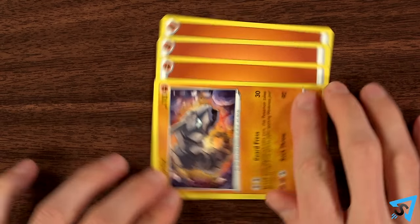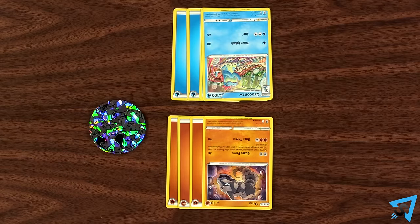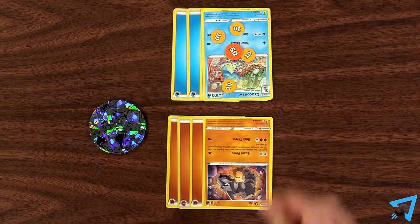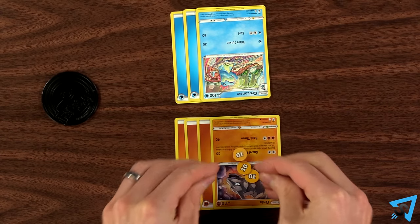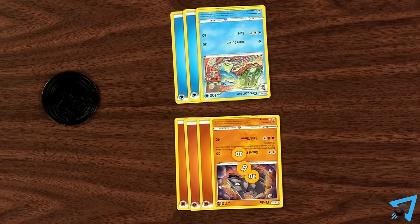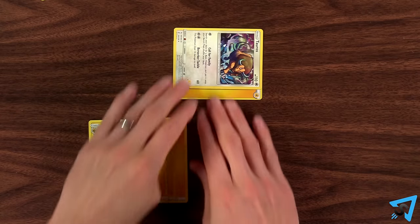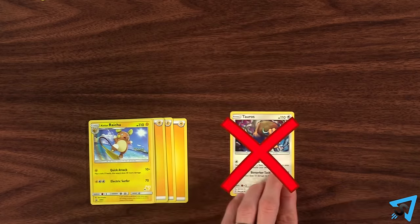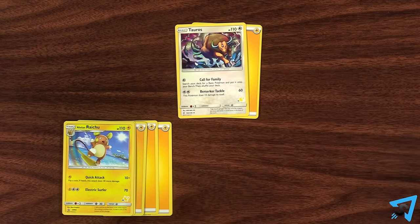Confused: turn a confused Pokemon upside down. Before attacking with it, you must flip a coin. If heads, the attack works normally. If tails, the attack does nothing and you put three damage counters on your confused Pokemon, and the attack is over. Regardless of what you flipped, the Pokemon remains confused. Paralyzed: turn the paralyzed Pokemon clockwise. If a Pokemon is paralyzed, it cannot attack or retreat. Remove the special condition paralyzed during checkup if your Pokemon was paralyzed since the beginning of your most recent turn.